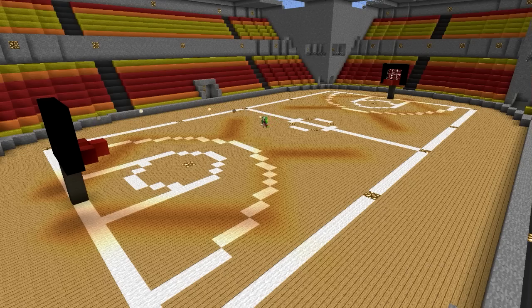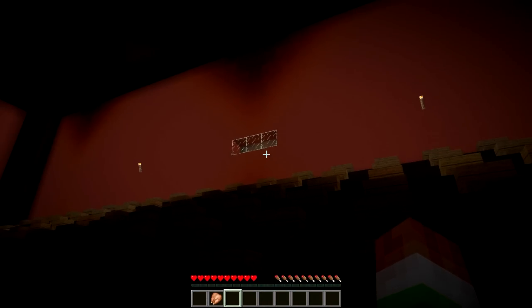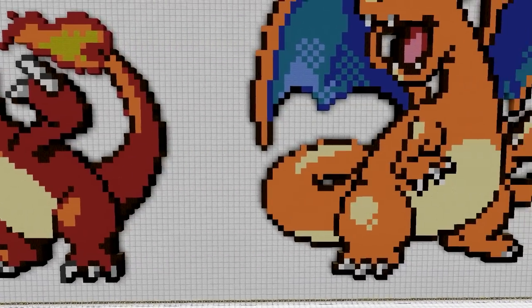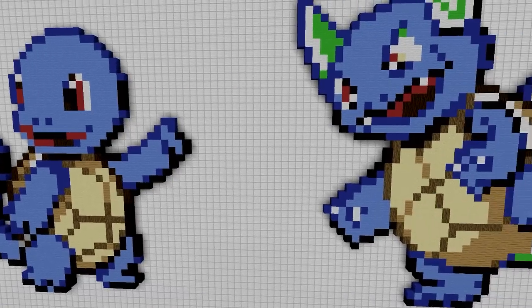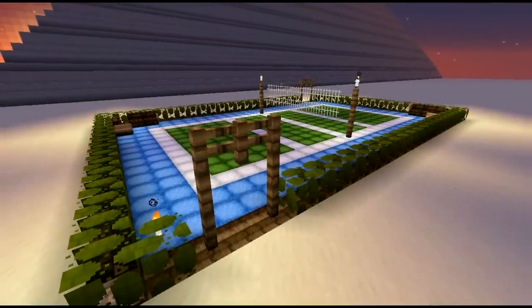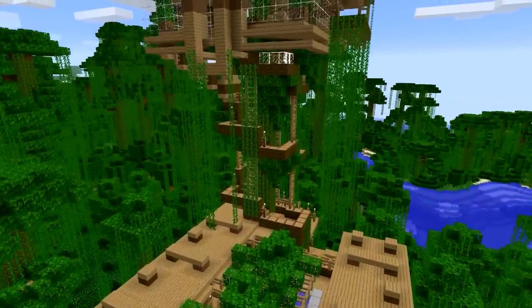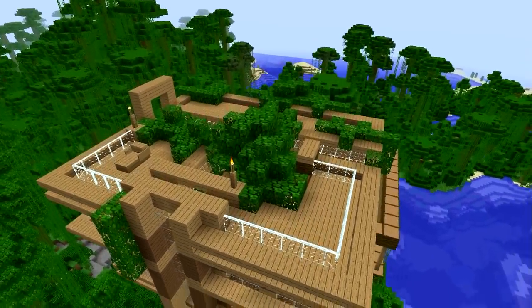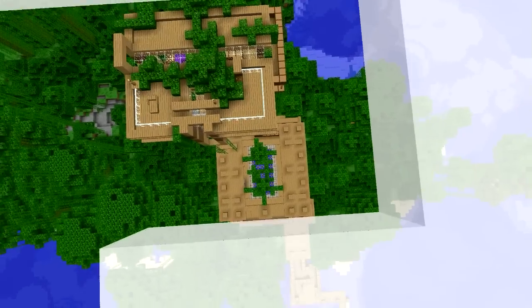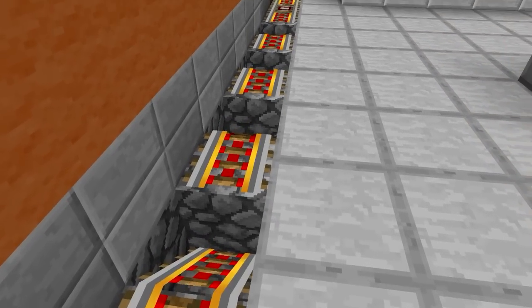Maybe a basketball court? Or a home theater? I believe this one is a little challenging, but you could go for some pixel art. How about a volleyball court? Create a maze. Or maybe a Minecraft treehouse — if you go on the internet and look at images for treehouses, you can probably get a lot of awesome design ideas. Create a working subway system, connecting to other structures or buildings that you've made throughout your Minecraft world.